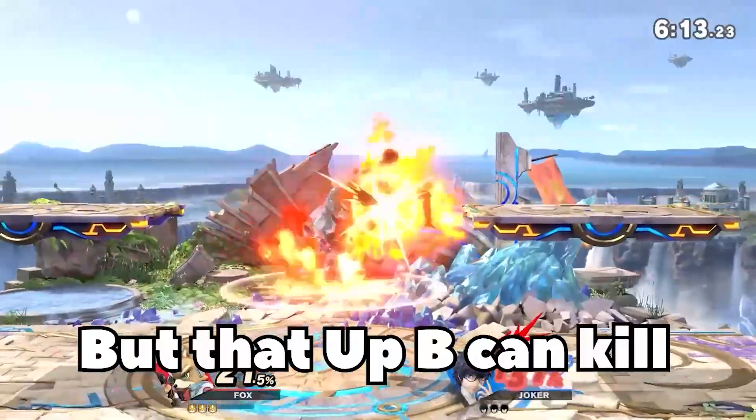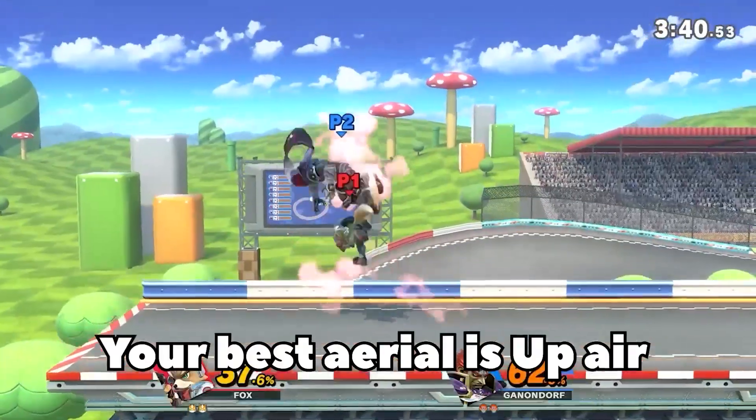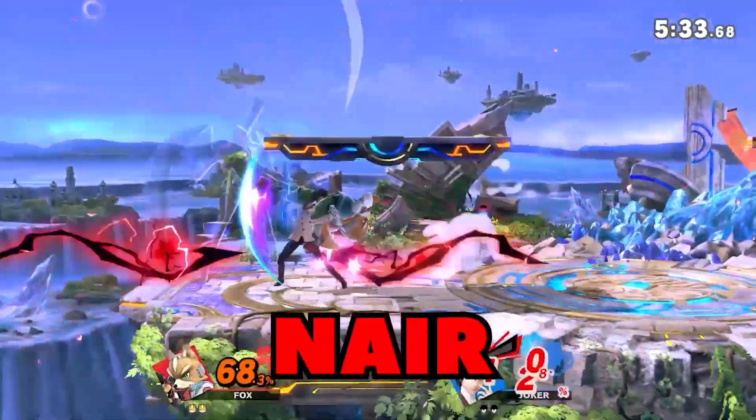Your recovery is super exploitable, but that up B can kill. Sweet spot Fox is blasting off again. Your best aerial is up air, and boy, is this move demoralizing. And don't forget nair into up smash.